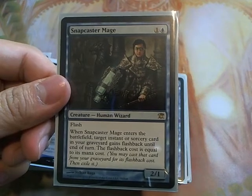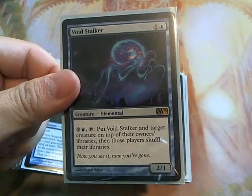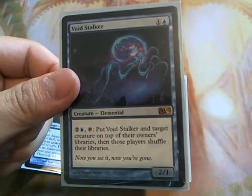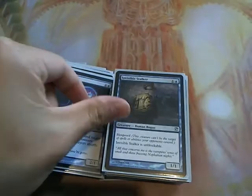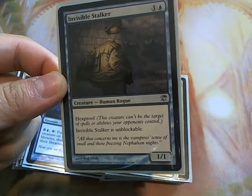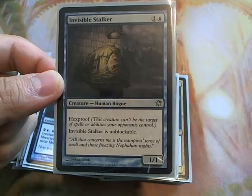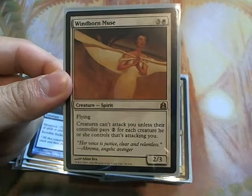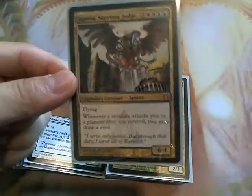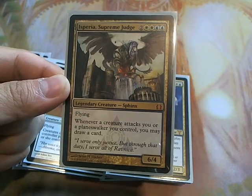Snapcaster Mage is always good because there are a decent amount of instants and sorceries in this deck that you do want to cast again. Void Stalker is a cheap way to protect yourself early on — this is a rattlesnake card. Nobody really wants to attack you knowing that a Void Stalker is out, especially if they have an important creature. They don't want to trade an important creature for a 2/1. Invisible Stalker is great because it has hexproof and is unblockable — this is your secondary win condition. If Bruna gets shuffled in, you can put auras on him and attack because he is unblockable and pretty difficult to remove without board wipes. Windborn Muse is put in for early protection — people have to pay 2 for each creature they're attacking with. Hesperia I put in just for fun — drawing extra cards is always good and it helps early on.